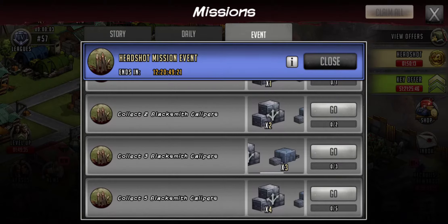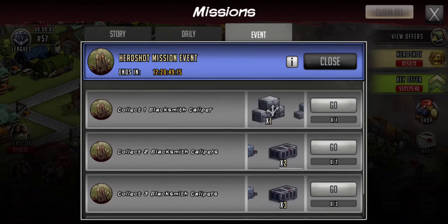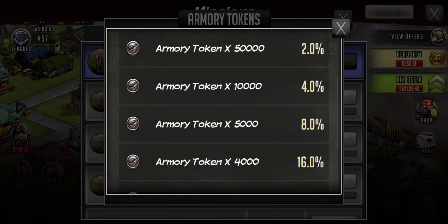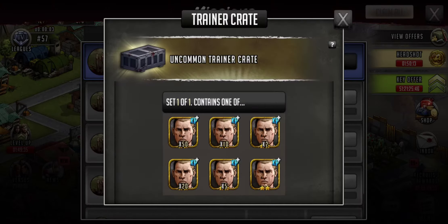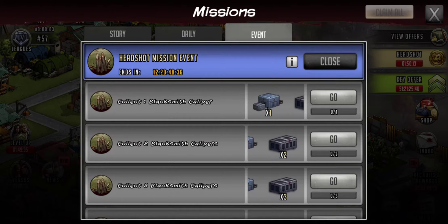You get a can of your choice of Armory tokens, and let's look at those odds real quick. It's 2% on 50,000; then 4%, 8%, 16%, 35%, and 35%. So the odds are 1,000 to 2,000 more than likely. And then this one has some two-star trainers and some Burts — 50, 20, 10, 5, 2, and 1. With 35% being for 2 and 1, more than likely you're getting 2 or 1. And that's for just the one Blacksmith Caliber.